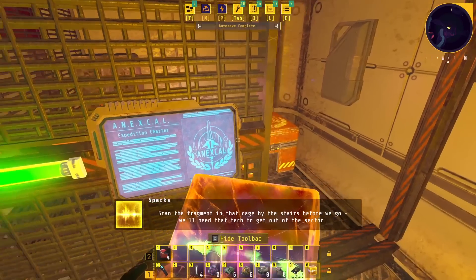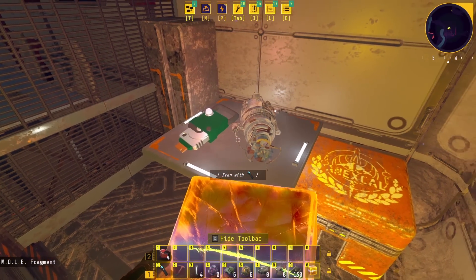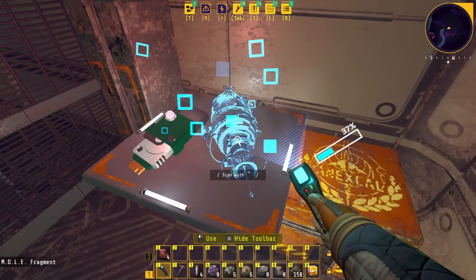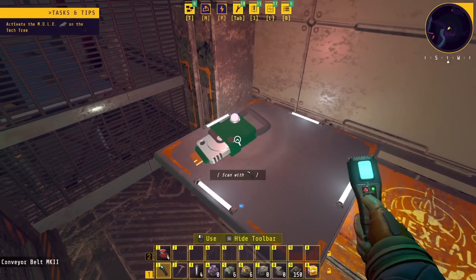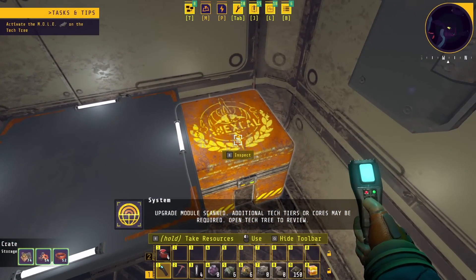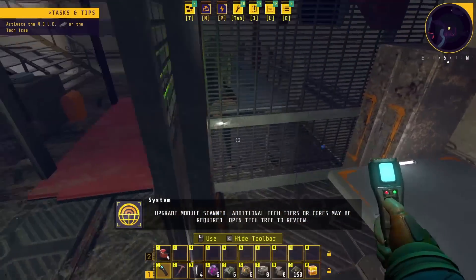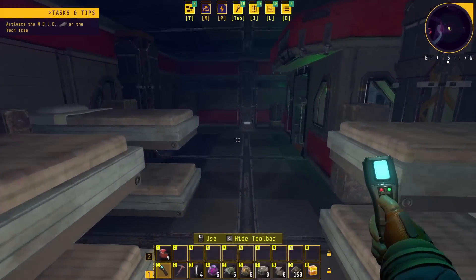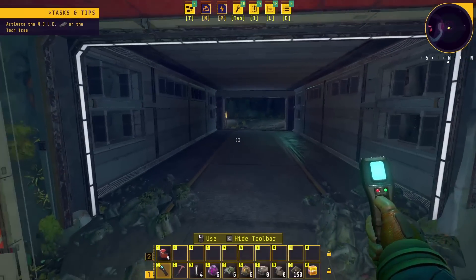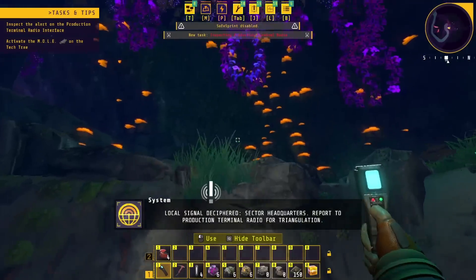Scan the fragment in that cage by the stairs before we go — we'll need that tech to get out of the sector. The mole — that's the name of it. That's our drilling device. Upgrade module scanned — additional tech tiers or cores may be required. Open tech tree to review. Those little jump drives we can get to upgrade our gear. Let's go back and make sure we didn't miss any of those. Local signal deciphered — sector headquarters. Report to production terminal radio for triangulation.